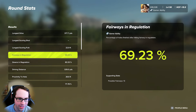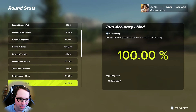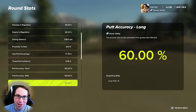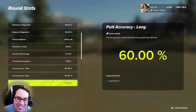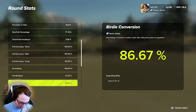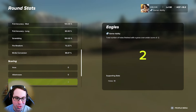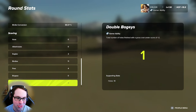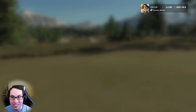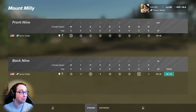This is the round I needed to start this week, and the round you all needed to see on Monday. Look at putting — 100% short, medium 60%, long we had 15 long putts and made 60%, insane. A birdie conversion rate of 86% — never before seen on the Gamer Ability YouTube channel. Two eagles, 11 birdies, four pars. Play this course everybody — see if you can beat my score.